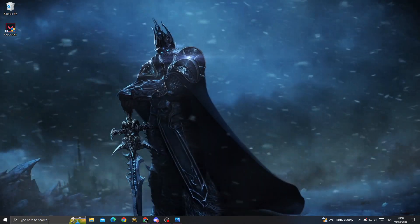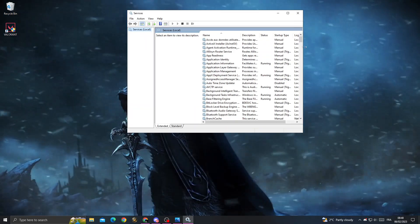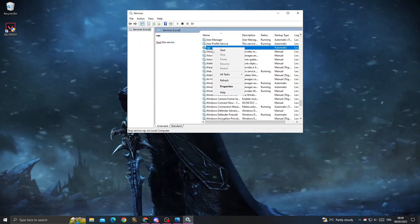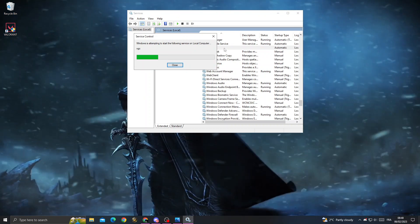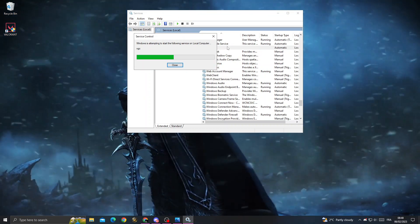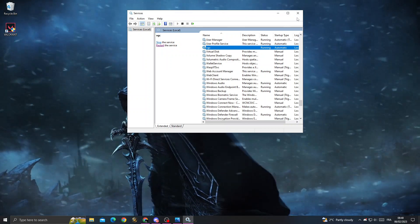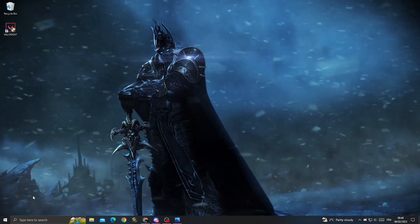After that, type 'services' in the search bar, scroll down until you find VGC, right-click on it, click 'Start', and wait.